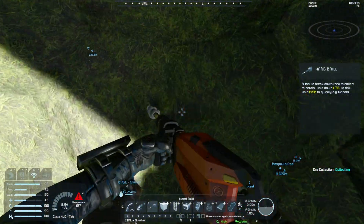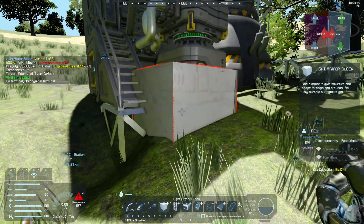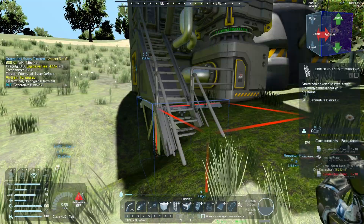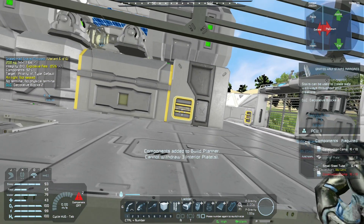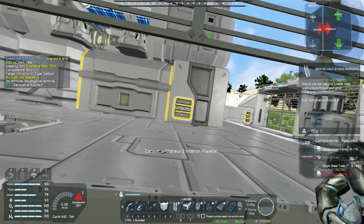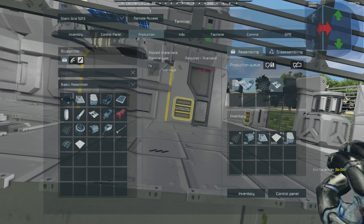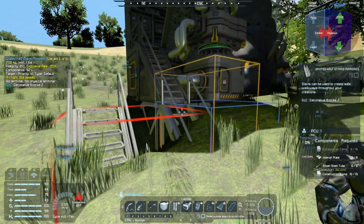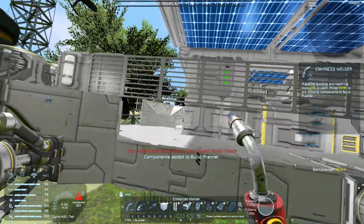We're going to do something kind of silly here because these voxels will fill themselves back in in a few minutes. I want a set of stairs here - just like that, exactly what I want. Come on, interior plates. I bet they're just too far down in the production queue. Let's weld those up, weld that up, and then we'll be done building on this.